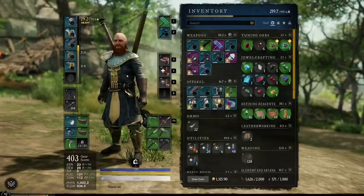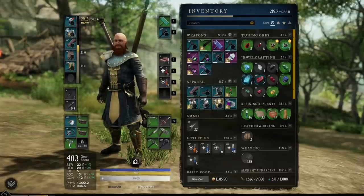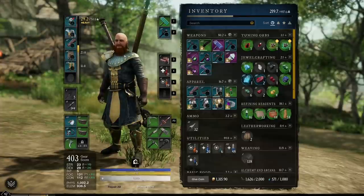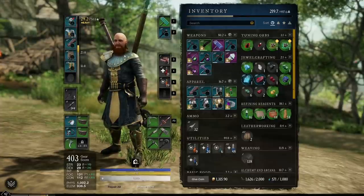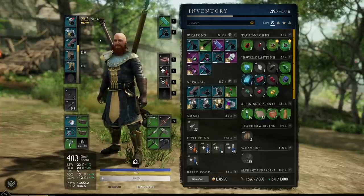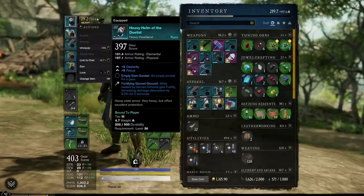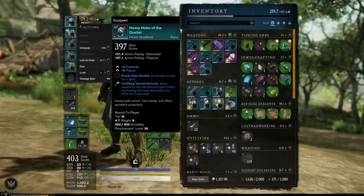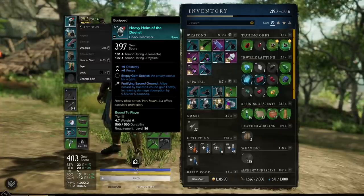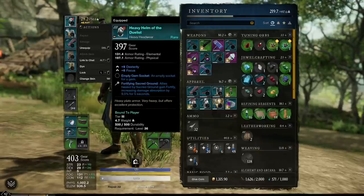The first thing I'm going to talk about is the fact that we are going to be heavy - we're going to run heavy armor so that we're able to tank as much damage and just stay in the middle of the fight. This is going to give us advantages in PvP but it also makes us pretty much unkillable in PvE. Now notice some of the perks here - we'll be looking for perks that synergize with our healing. This one has Fortifying Sacred Ground, meaning that allies healed in Sacred Ground can fortify, increasing damage absorbed by 10%. This is really good for your allies in war but it still works on you as well.